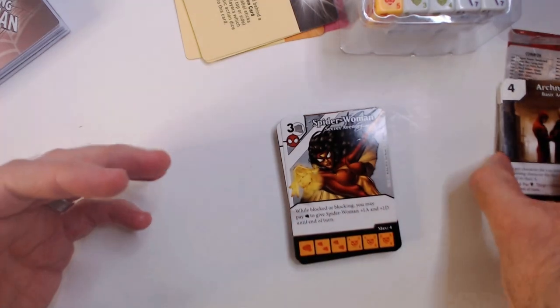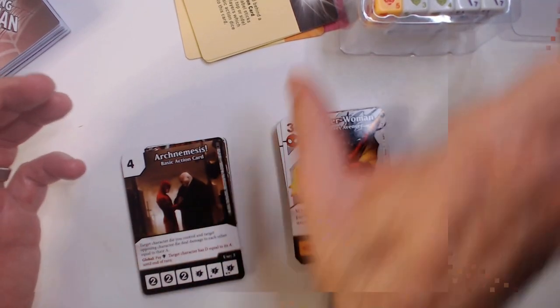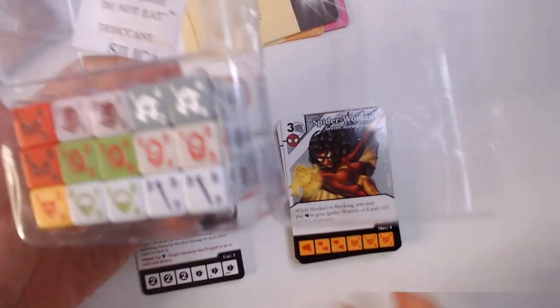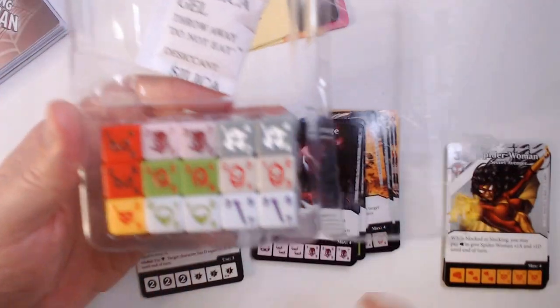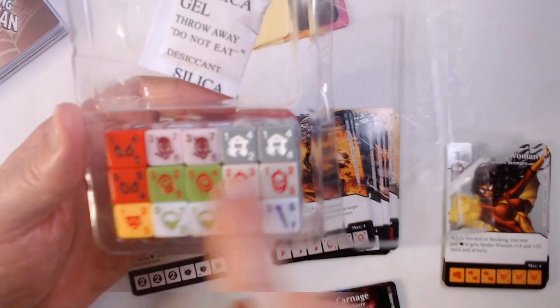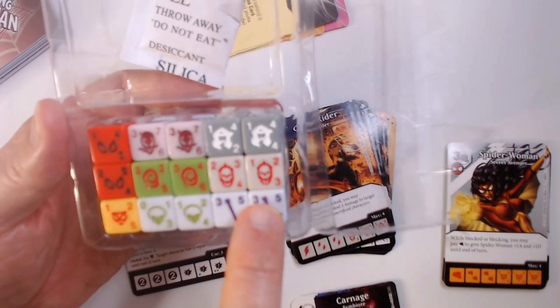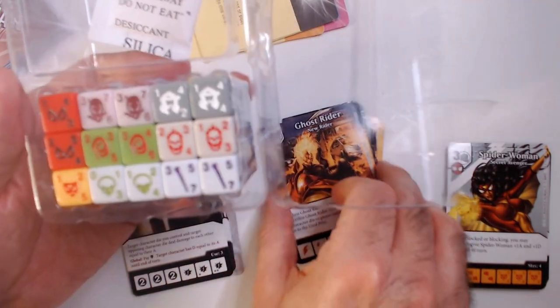So those are the cards we get. Those are your character dice. That's Spider-Woman as you can see here. Carnage is here. Ghost Rider of course is the skull. Drax is green. That's Kingpin, I believe. That's going to be White Tiger. And that looks like Silver Sable.